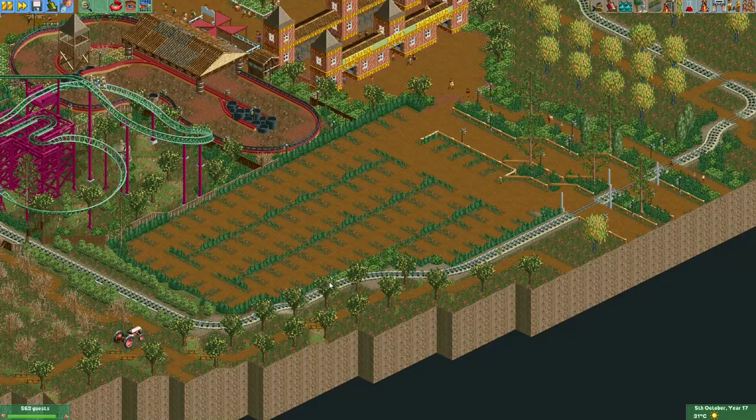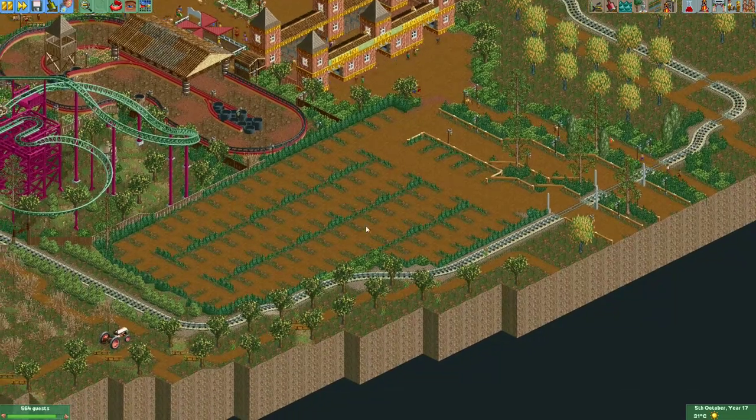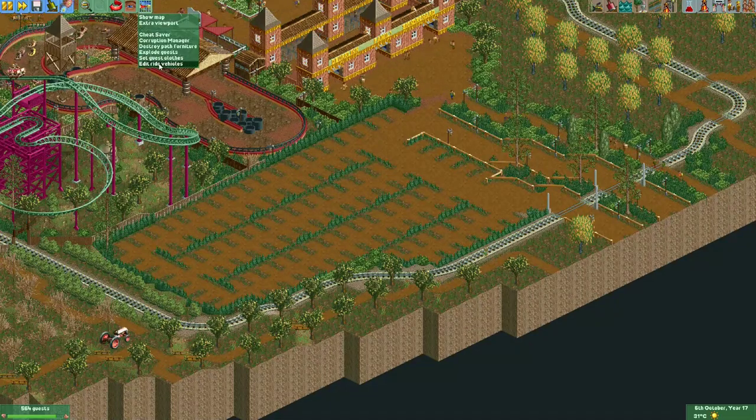There is actually a different method to fill up your car park. The nice thing is you will only need one ride slot for it. This method uses the Ride Vehicle Editor plugin, which you can download from openrct2plugins.com.